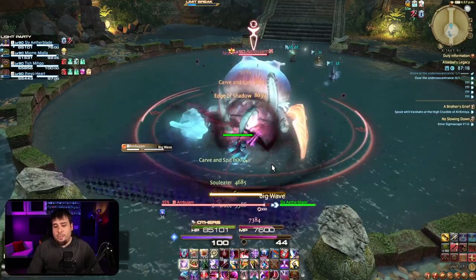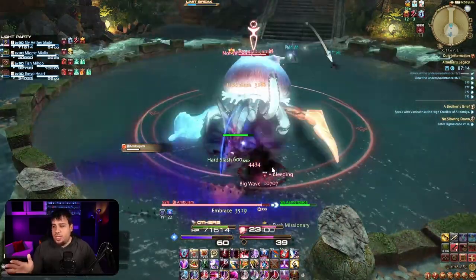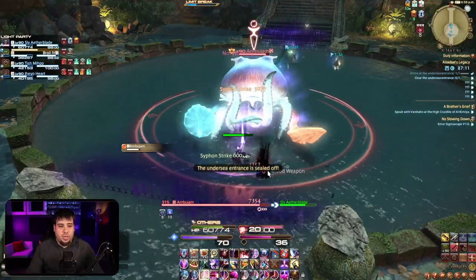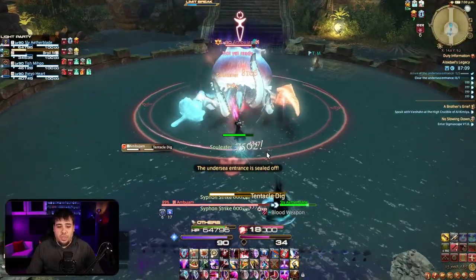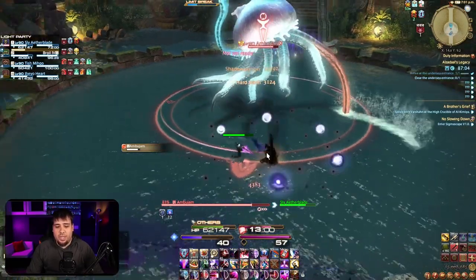Big wave right here. You want to mitigate this a little bit if you can. It's pretty much a big AoE, but it also puts a bleed up on the party. So healers really got to push some healing right there. If you can, help your healers out as a tank with like Reprisal or something — highly recommend it.